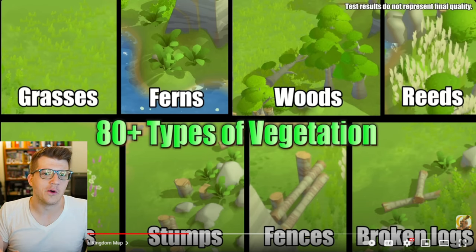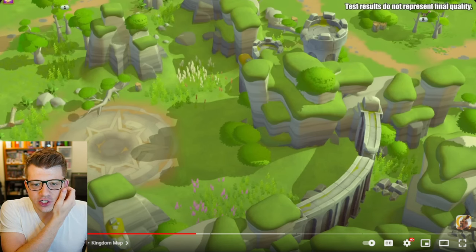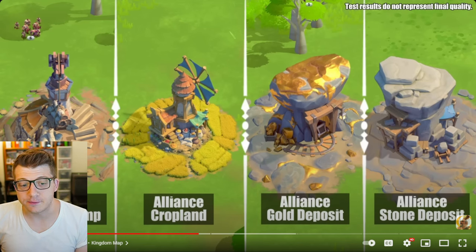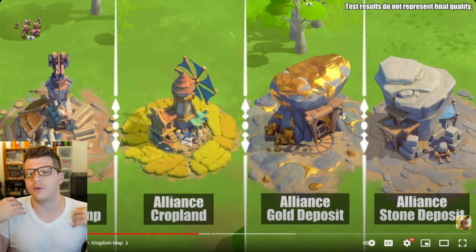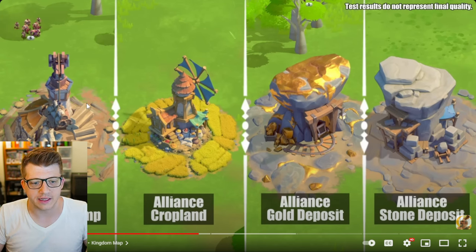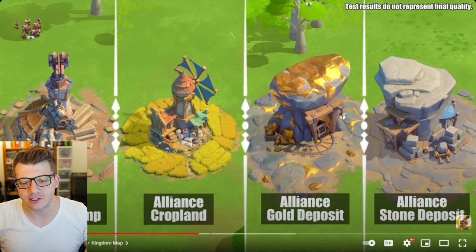There's a nice winding river, and everything casts shadows — the trees, the mountains. Here we have the alliance pits: the logging camp, cropland, gold deposit, and stone deposit. I honestly think all of these look great. The alliance gold deposit looks top-heavy so you can identify it from a distance even when fully zoomed out. I especially like the cropland — it looks cozy and homey.